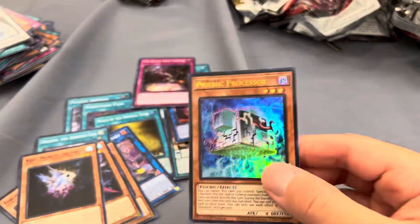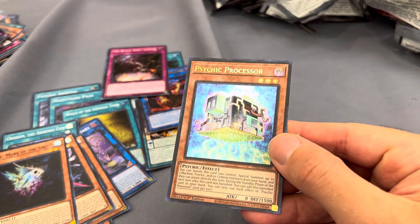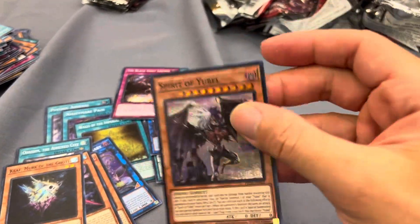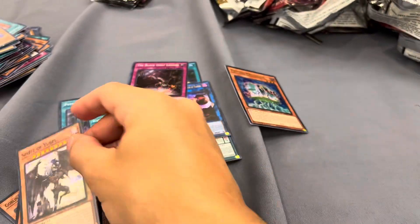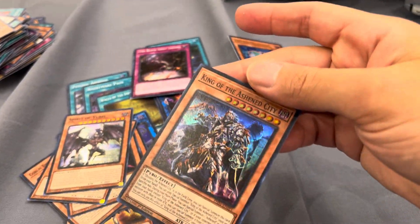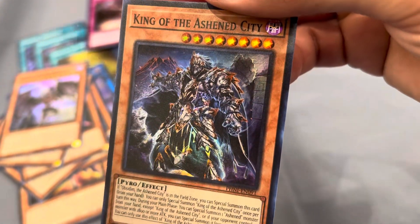Oh, nice. This is one of the really cool new ultras. Yeah, it's Spirit of Evil. The Spirit of the Bell. Oh, nice. Broken. We got King of the Ashen City. Now that artwork looks really cool.